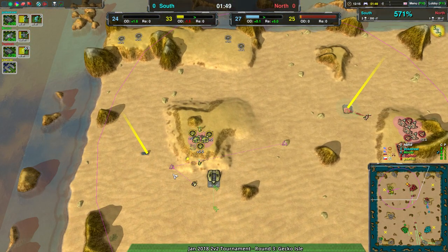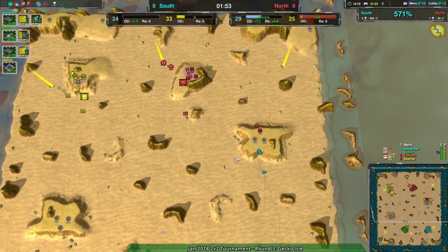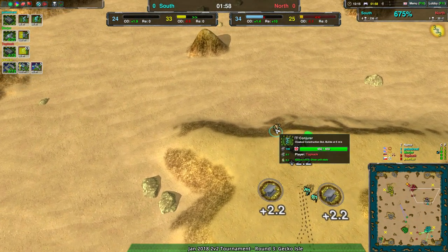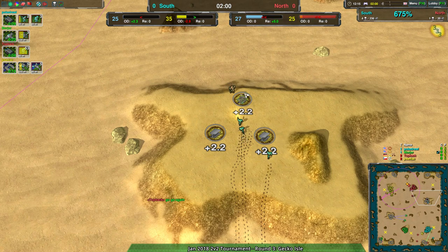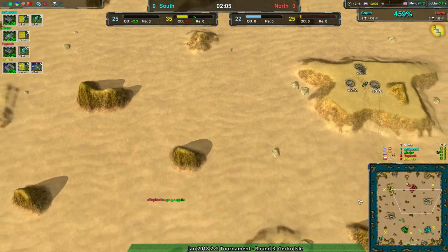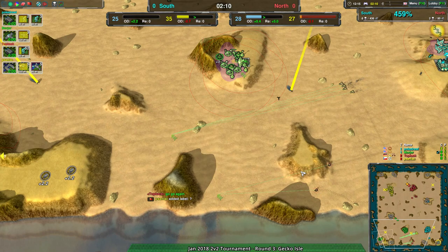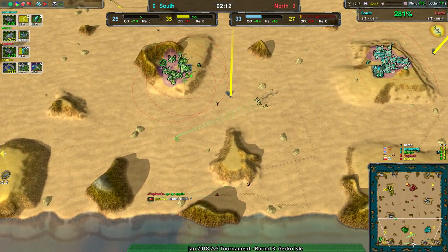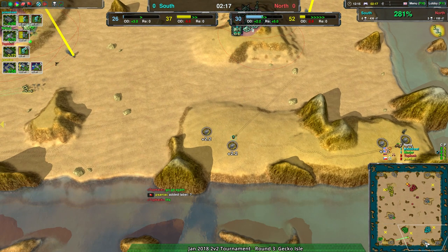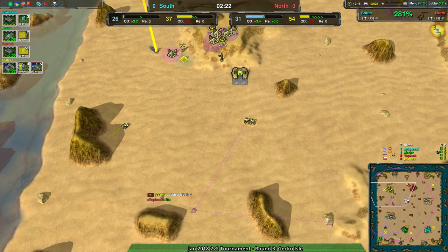Over to the north side we're seeing some expansions — pretty much all expansions, just reclaim and expansions. Meanwhile, Pogedrill is coming in and getting rid of a Conjurer from Topkak, so Topkak is losing some expansion potential. That actually leaves the south side with a bit of an economic advantage. The north still has the reclaim as their main claim to economy. If solid economy from the south can be built up and defended well enough, this could be a relatively even game.